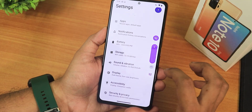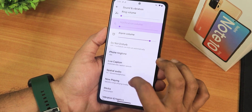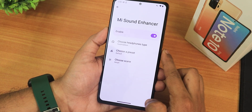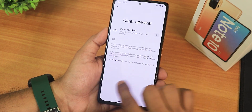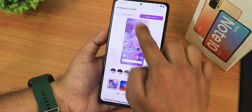The volume panel looks like this — you can expand it, and there's a separate notification volume in Android 14. In audio settings there's spatial audio, MI Audio Direct, a haptic feedback option, a clear speaker option, and you can disable the screenshot sound.